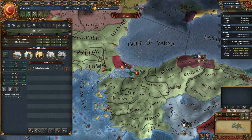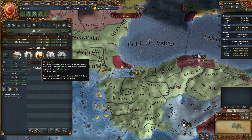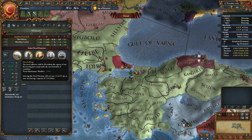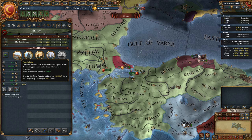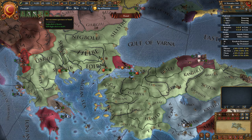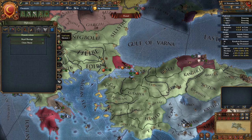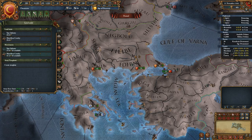Enacting a naval doctrine — galleys or naval maintenance going down. It's not important right now. Let's take a look at our troops. Our force limit is 38. Currently we have... let me expand this.